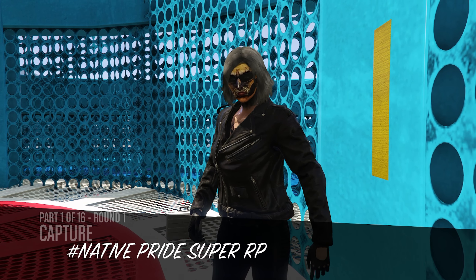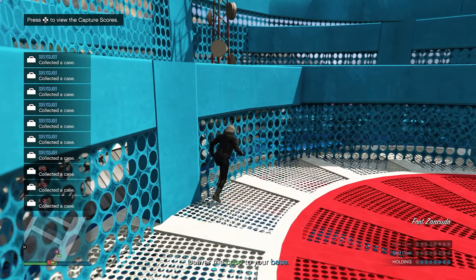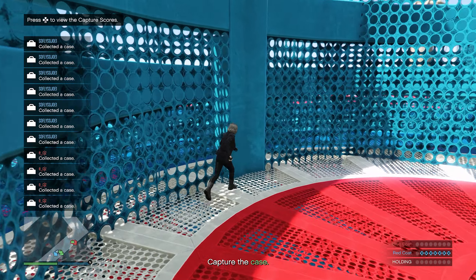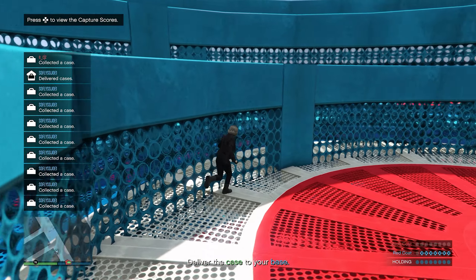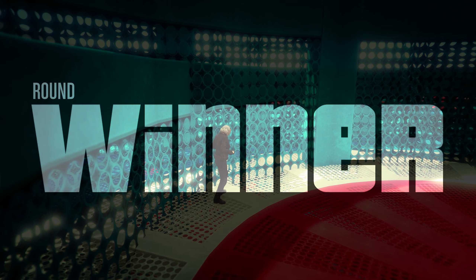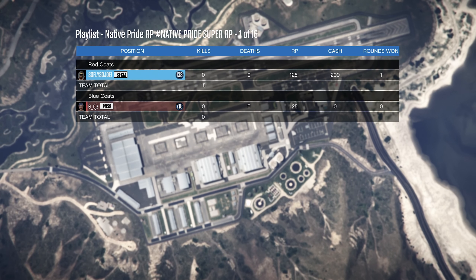Part one of 16, round one, Native Pride RP. What you guys are going to need is a hair tie or a rubber band to wrap around your left joystick, roughly around the one o'clock position. Have your analog stick pointing towards the one o'clock position, and your character should move around just like this, completely AFK. We just won that round, and we just received 125 RP with $200 in cash.